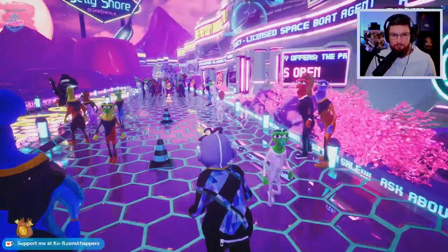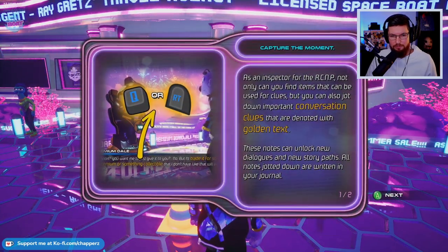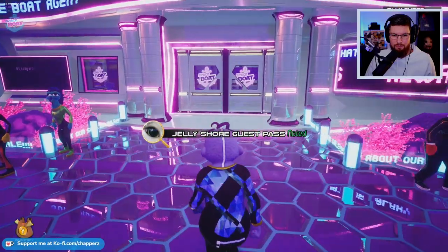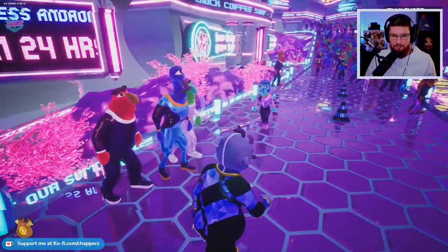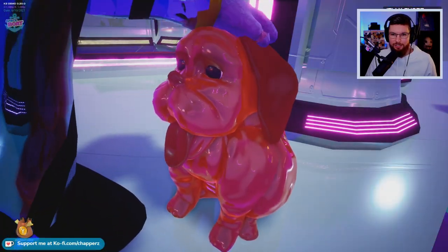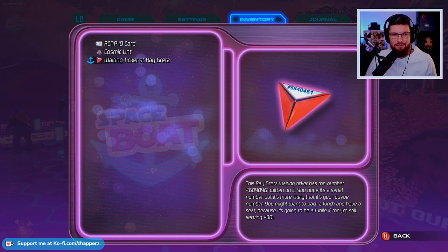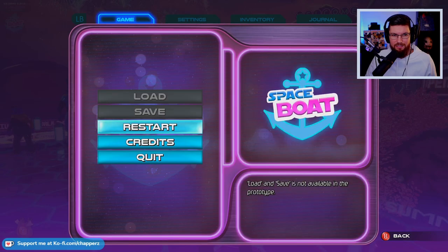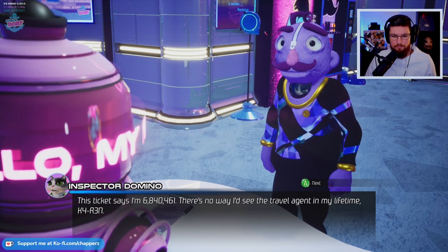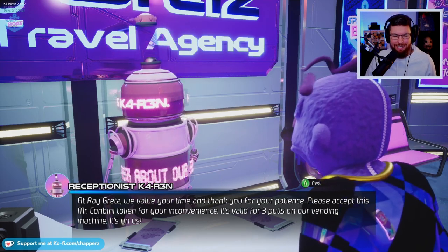Taking notes - we can take notes on stuff. Look at this little dog - jelly dog, oh my god, that's the cutest thing. My inventory - I have my ID card, I got my cosmic lint. Waiting ticket - but that ticket's gonna take forever. This waiting ticket says I'm 6,840,461. There's no way to see a travel agent in my lifetime. Karen - K4N. We value your time and thank you for your patience.